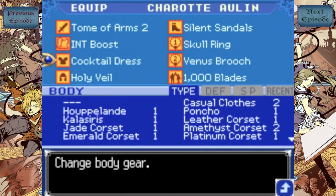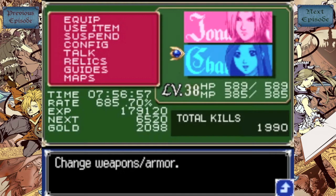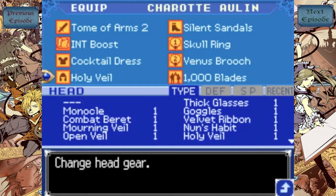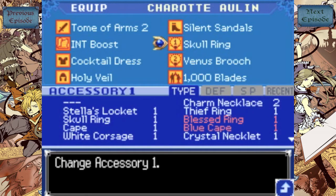Anyway, this is the setup I have to get Charlotte's intellect past it. I'm level 38. What I recommend you do is have the Cocktail Dress, which is a semi-rare drop from Laras — those cat women ladies you find when you first get through the Warm Stomach — the Holy Veil, which I've had on for a long time, the Silent Sandals, which you can purchase straight from Vincent, and this new piece of equipment I also picked up, the Skull Ring.